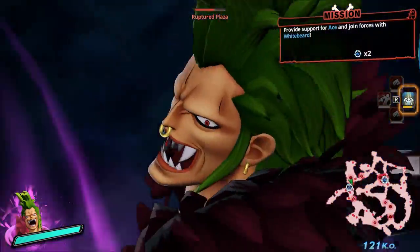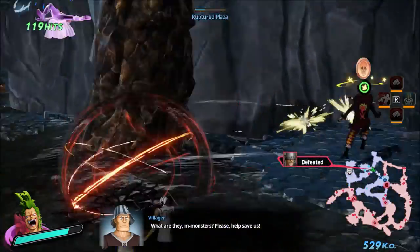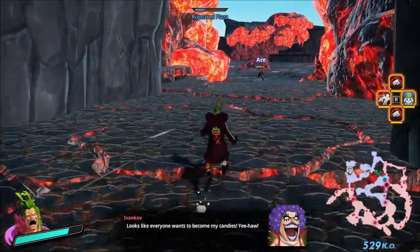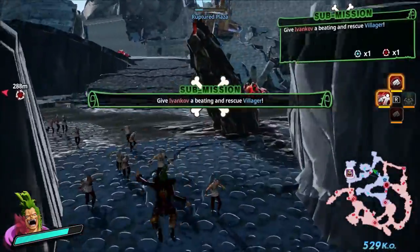Before I get to his specials, let me go over the rest of his moves. C2 — he stomps in front of himself and then creates a cylindrical barrier in front of him. For the most part, I really only use this if the enemy has only a sliver of health left and I just need to hit them with something to finish it off. But otherwise, generally avoid it.